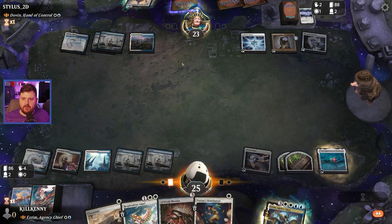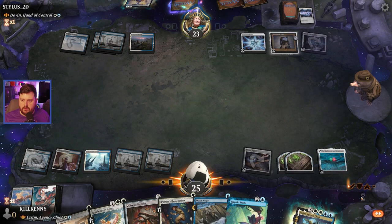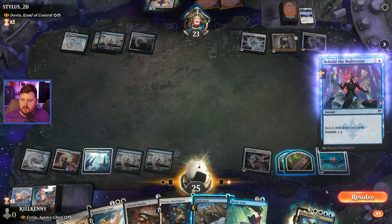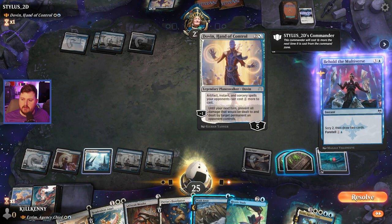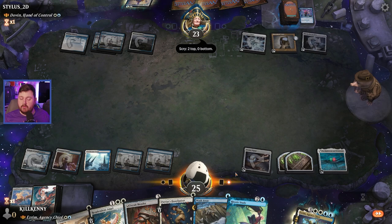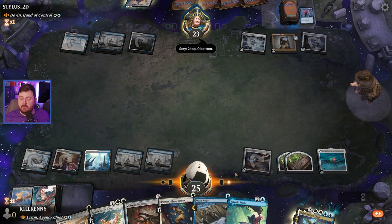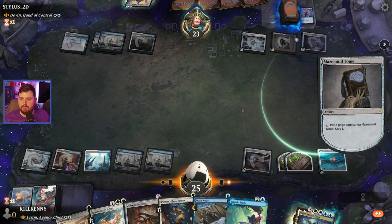Wash Away — that's pretty good. We will pass the turn. Scry two, draw two. Oh, it was Behold the Multiverse — I'm a liar. I could Wash Away it. I don't think I care; I'd rather use the Wash Away on the commander. They did scry two to the top, which concerns me a little bit. We'll be fine.